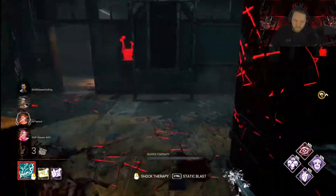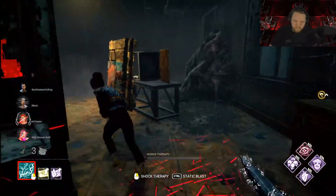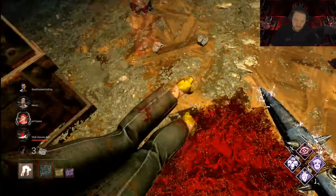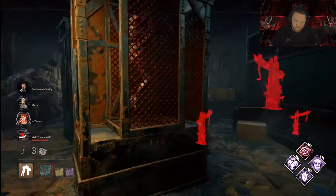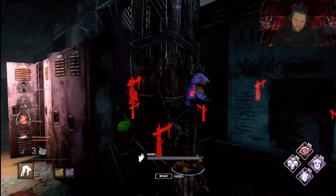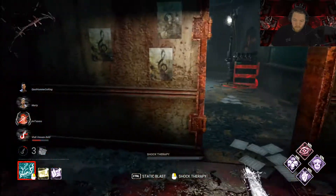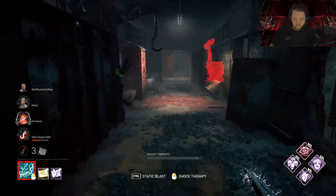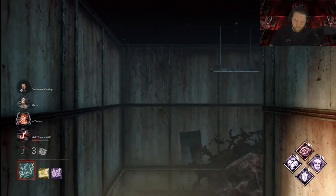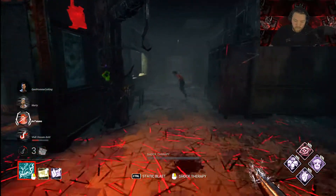Dead hard is like the staple of this game — every single survivor uses dead hard, it's absolute madness. The problem is when people get so reliant on dead hard, once you've used it they're fucked because they just run in the middle of nowhere waiting for the dead hard to save them. Everyone revolves around dead hard so much that as soon as they get caught without it and they're out in the open, they're just fucked. But hey, I'm a sprint burst gamer so I can't really talk much.